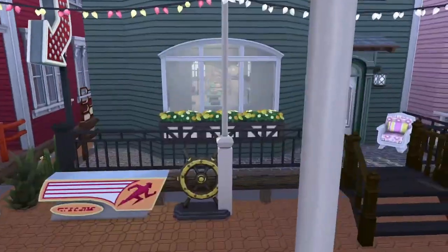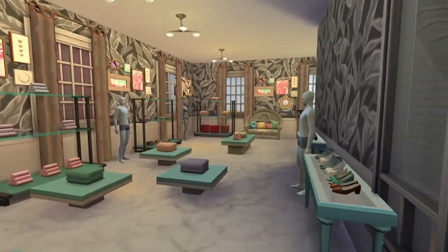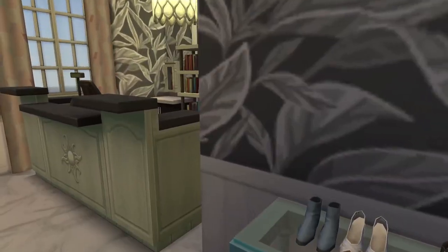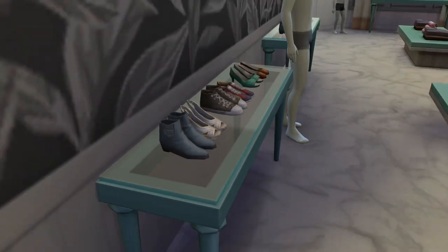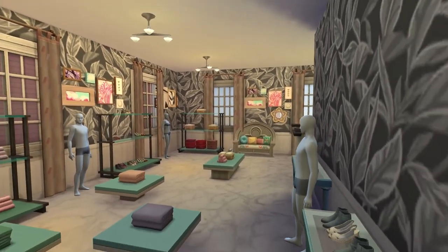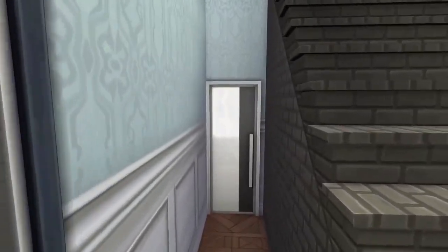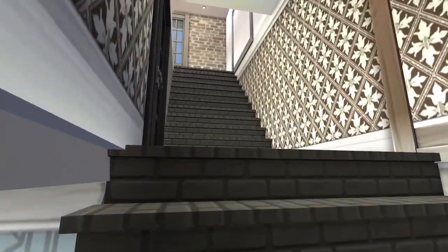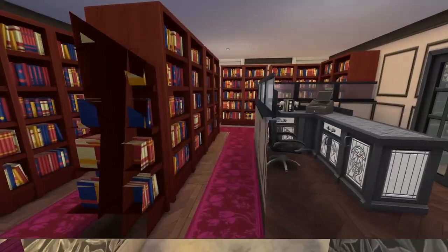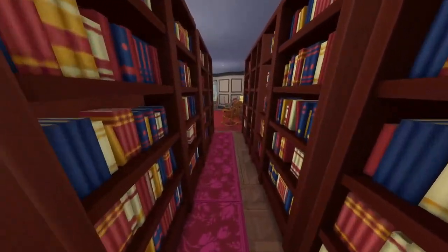Next one we're gonna go in is this one — I think it's a store. Oh, it's a clothing store. I didn't come prepared for my vacation at all, so I'm gonna have to buy some heels for when I go swimming. They have fire safety. I'm gonna stay away from these mannequins though, because I always think they're gonna snap their heads towards me. That one's looking right at me and I hate that — I know he has no eyes, but he is and he can. Oh, this is the bookstore slash library. I love the color.